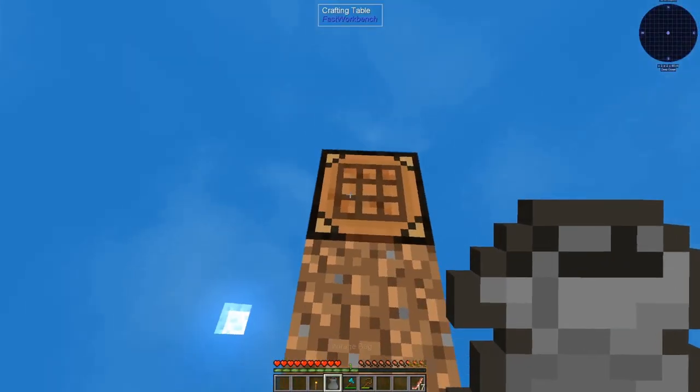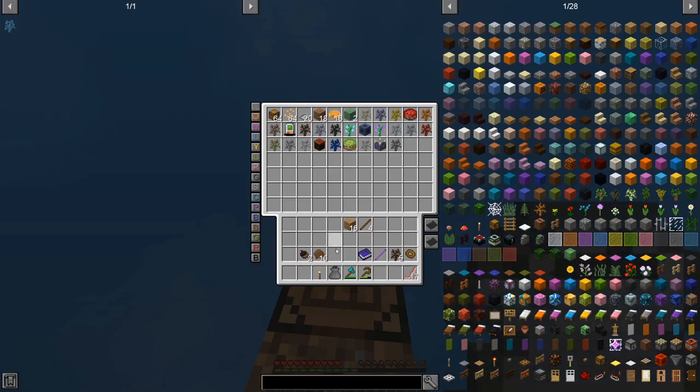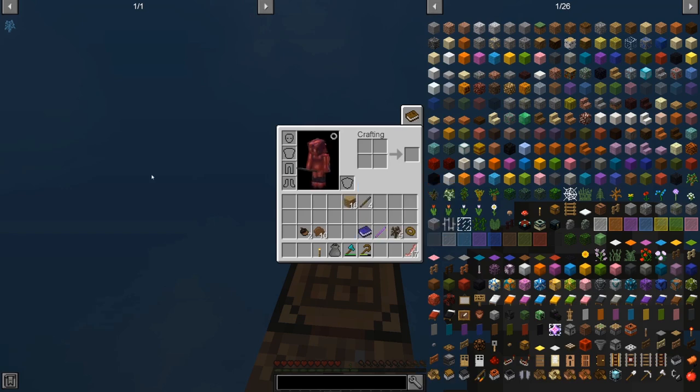To get the transmutation table, I'm gonna have to play normally — well, with all this stuff — for a few minutes. I have to build out, and I have to get glowstone, redstone, a diamond, and obsidian, and that is when I can start transmuting.